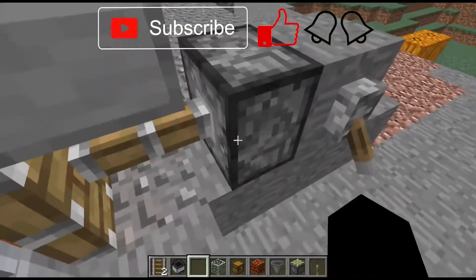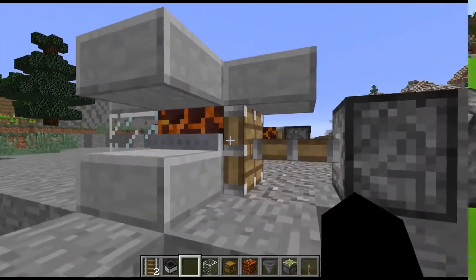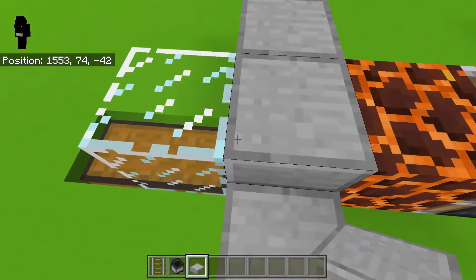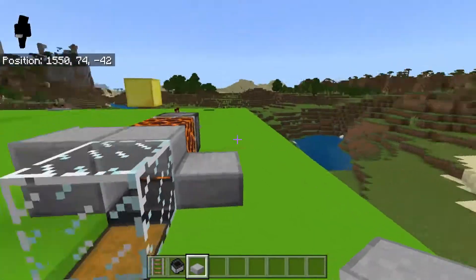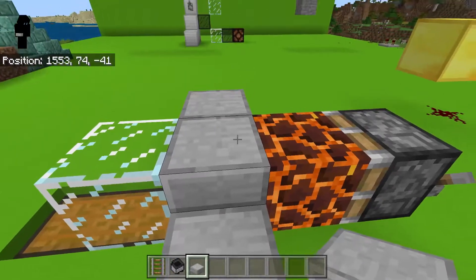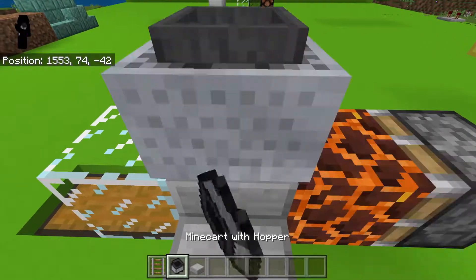Alright guys, we're back — over here on the 1.8.1 version of Minecraft Bedrock Edition. Basically got the same setup here. I've just put a slab on top so we can drop a rail down on top of it, and then the minecart hopper.